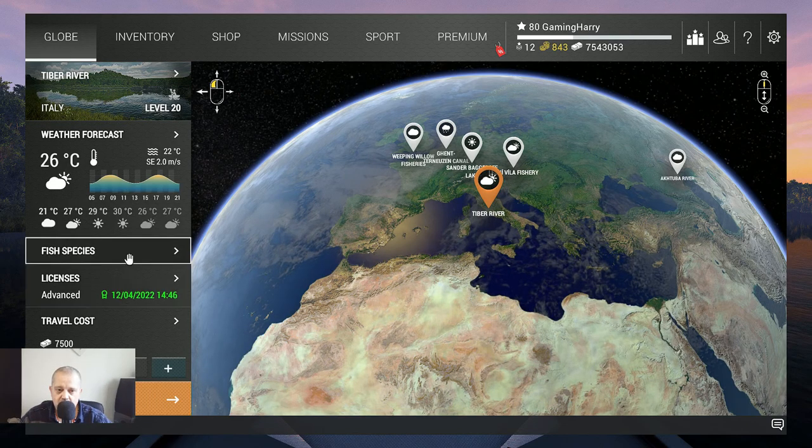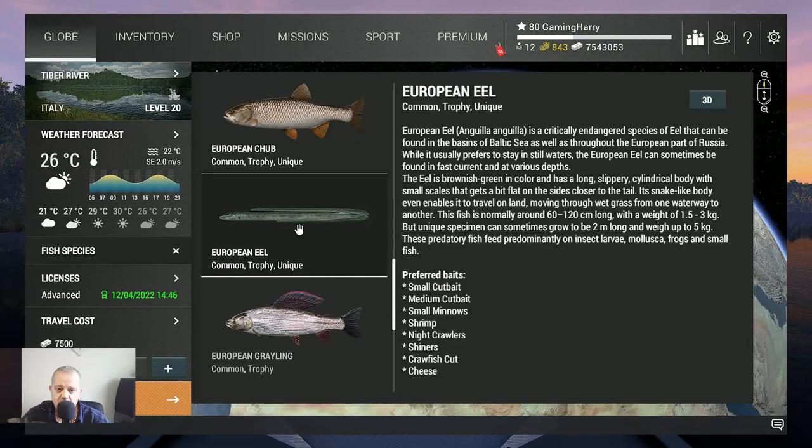This time we go for the European Eel — Common, Trophy, and Unique. They can become like 120 centimeters... actually 2 meters and up to 5 kilograms. That's quite a fish.